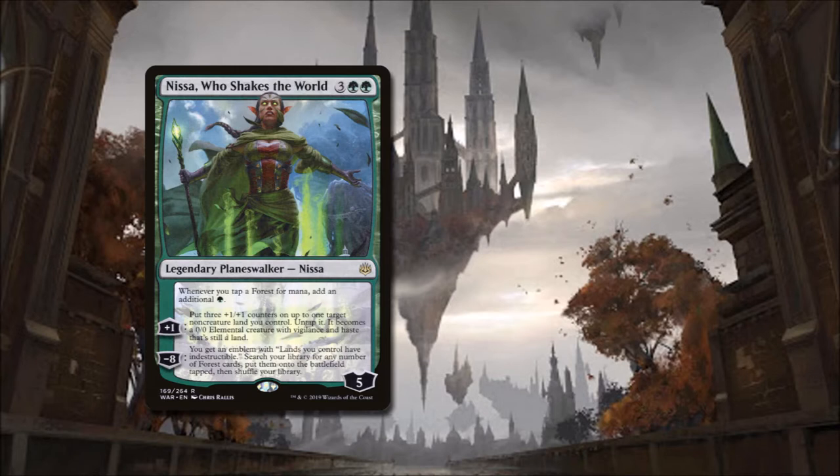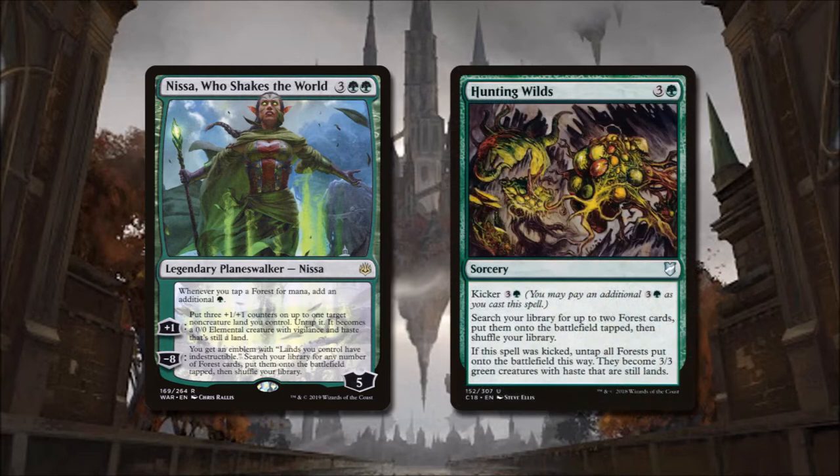The signature spell that will help Nissa ramp and also turn our lands into creatures is Hunting Wilds. It is a sorcery that costs 3 and a green and has a kicker of 3 and a green. We search our library for up to two land cards and put them onto the battlefield tapped, then shuffle our library. If the spell was kicked, we untap those lands and they become 3/3 green creatures with haste that are still lands.